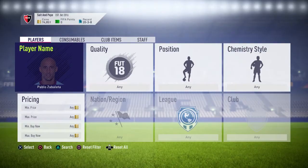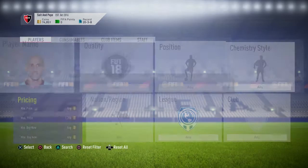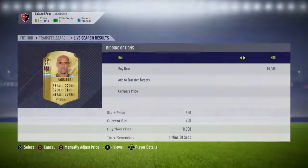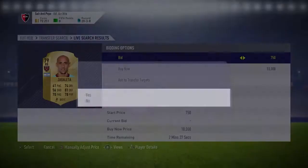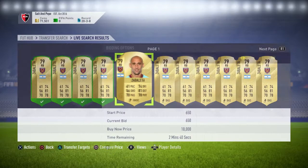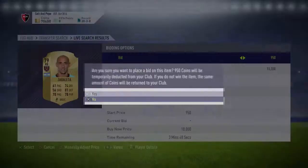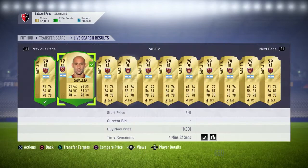A good player to buy is Zabaleta — not a special card, just the regular one. Put his max price at 1,200 and go through and bid on a ton of them. You can sell them for around 2k. You'll get outbid on some, but don't go over 1,300 unless you want to make hardly any profit. If you bid on loads, there's a high chance you'll get one cheap.